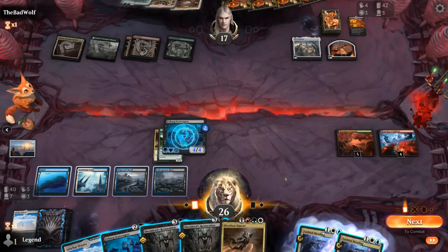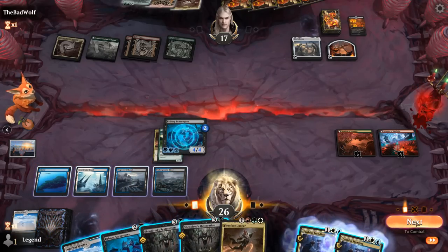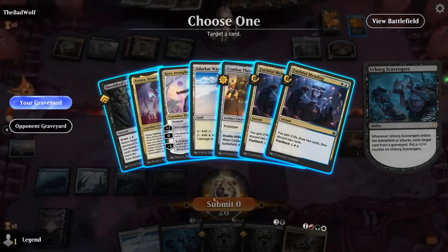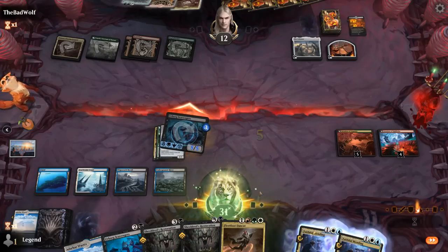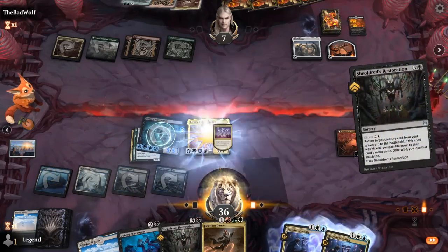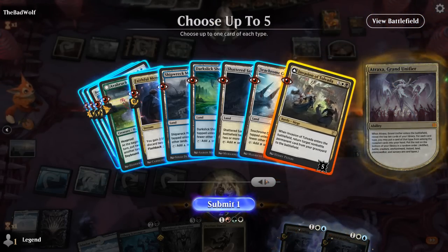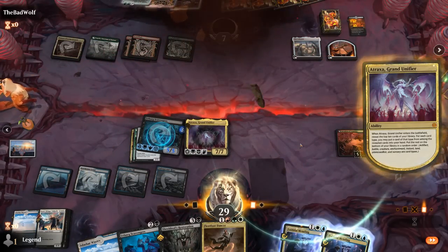Don't have quite enough mana to make another hasty Scavengers, so probably just going to attack and then go for an Atraxa, give double strike — so that's 10 damage. I can maybe discard Dancer to hand size to set up a hasty Scavengers in case of a board wipe. Found a battle, a land, an instant, and an artifact and creature — and yeah, our opponent has seen enough. On to the next one.